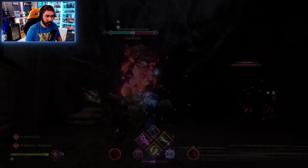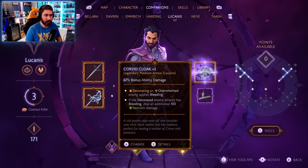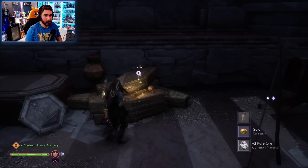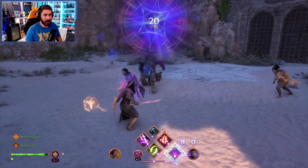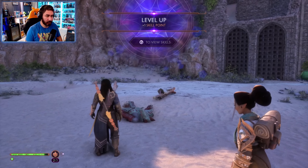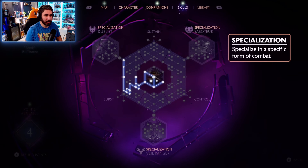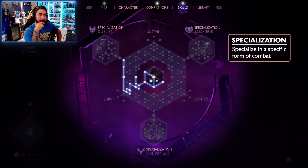In order to craft this build, I'll need to invest in the right skills, find and upgrade gear, and ensure my companions complement my strategy. Let's start by looking at skill progression. As you complete missions, find codex entries, explore the world, and kill enemies, you'll level up your class. Each new level grants more health and unlocks skill points. The constellation skill tree is where you spend points to unlock new skills. Each class has a unique skill tree and can specialize in a specific form of combat. Specializations unlock at level 20.